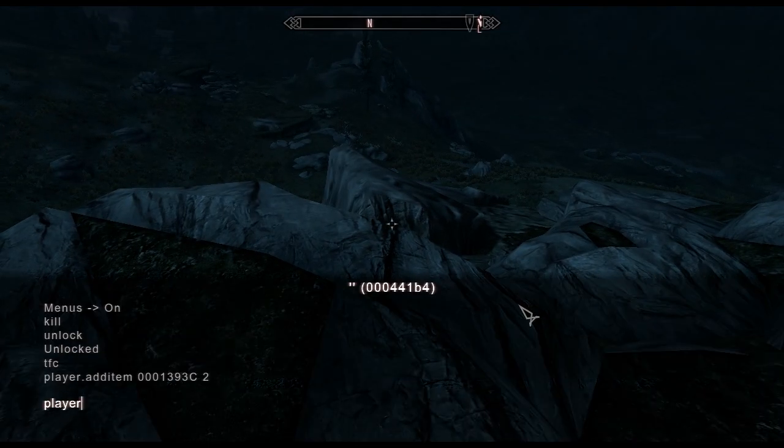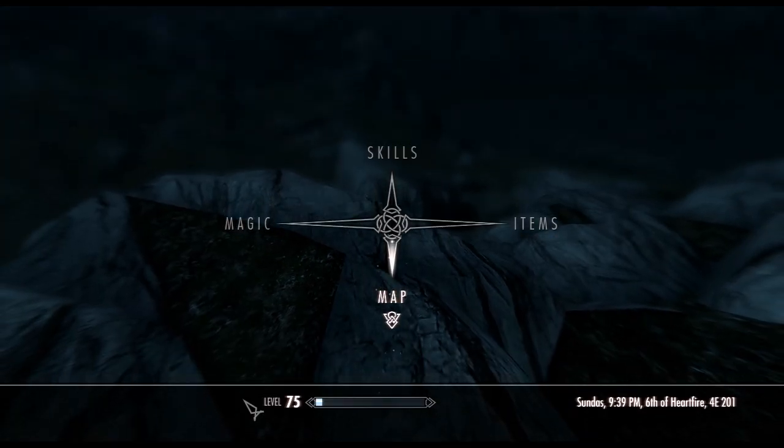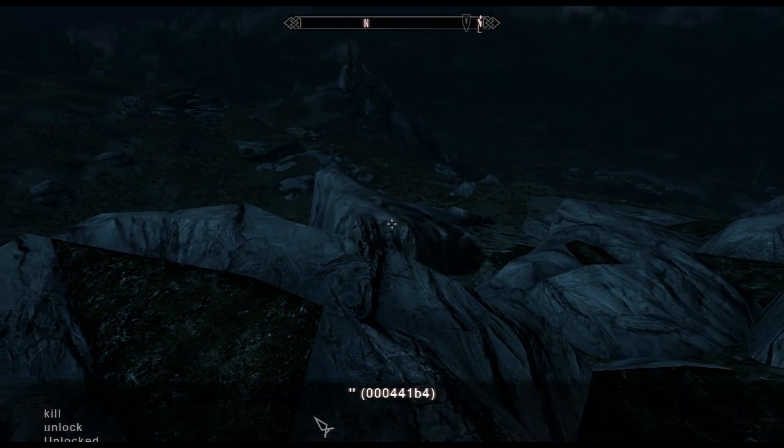Next one we're going to do is player.setLevel. This is pretty self-explanatory — you set what level you want to be. Let's just do 75 because you can't really reach level 75 too easily. And then 75. I was 29 before that.